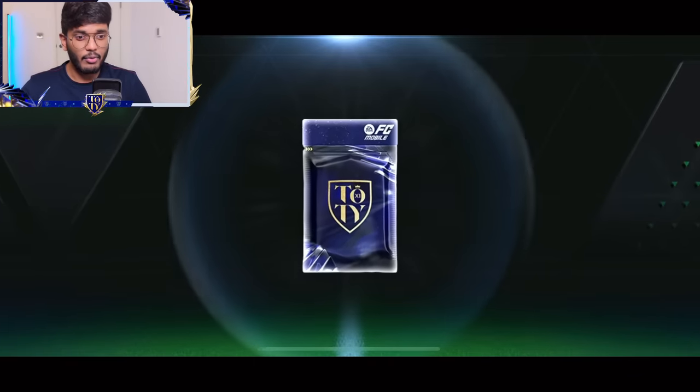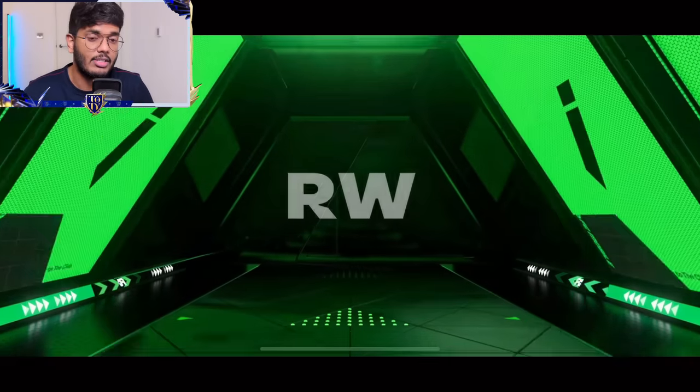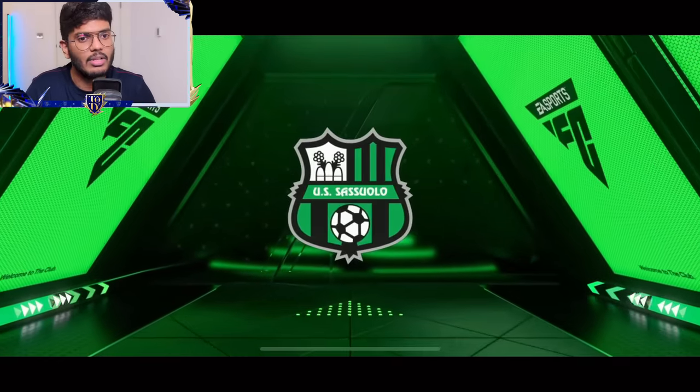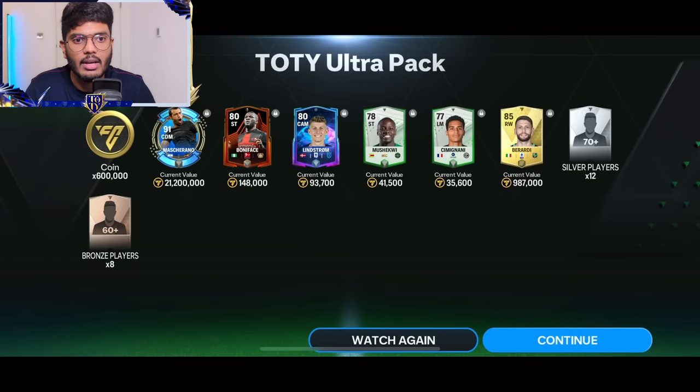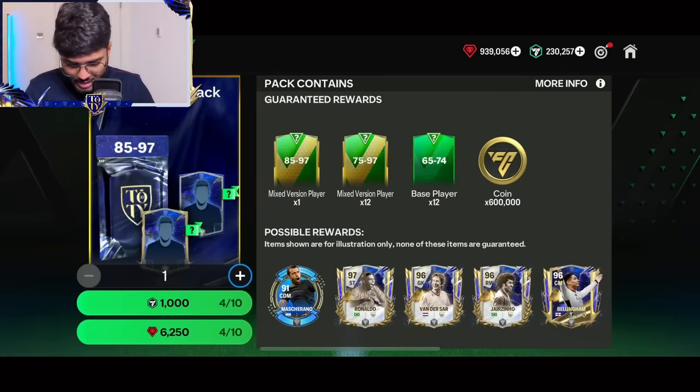Pack number four — here we go. I'm excited because I want to pack at least one Ultimate Team of the Year. This is Berardi. All right, so we skip this one and we get another Mascherano. So that's two Mascheranos so far, which is amazing.